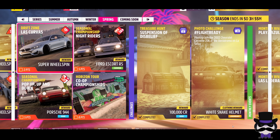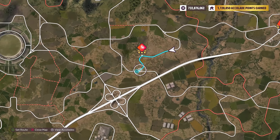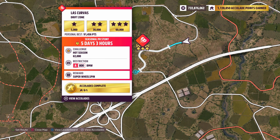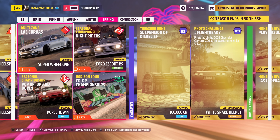Las Curvas drift zone — welcome back. Retrowave fourth week spring season. The location we're going for is this one here; we need 62,000 points on this particular one. The restriction type for the car is A800 BMW, so we're going to stick with our 1988 BMW M5.